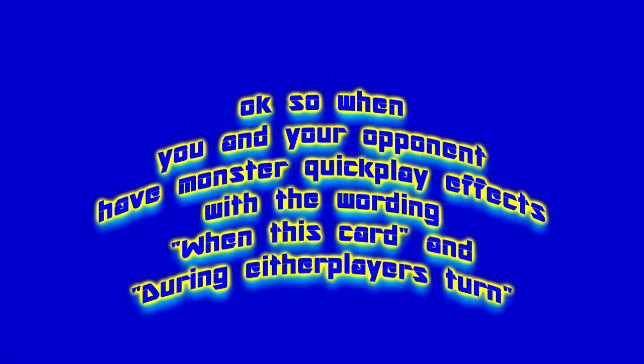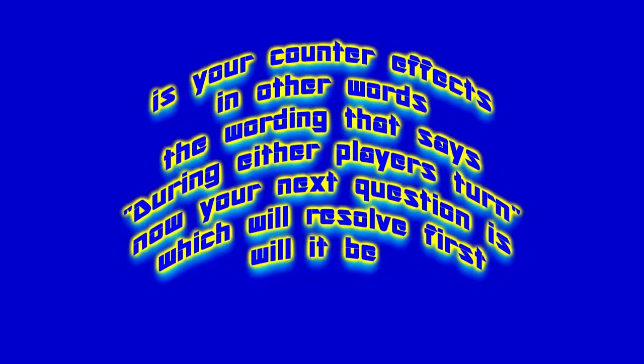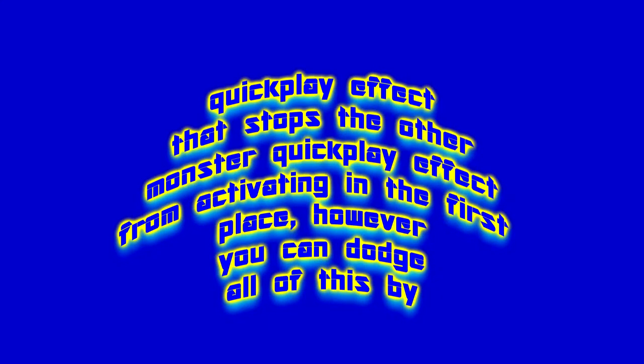When you and your opponent both have monster quick play effects with the wording 'when this card' and 'during either player's turn,' both monster effects activate at the same time. What it comes down to is the counter effects — the wording that says 'during either player's turn.' In that situation, the one that will resolve first is the monster quick play effect that stops the other monster quick play effect from activating in the first place.